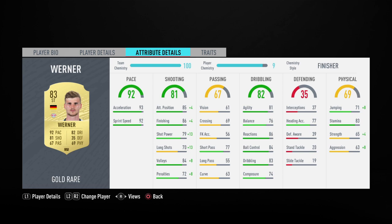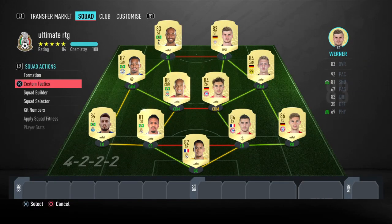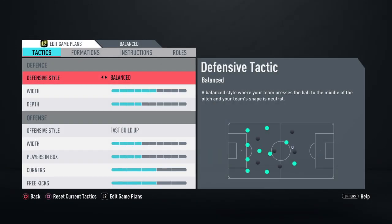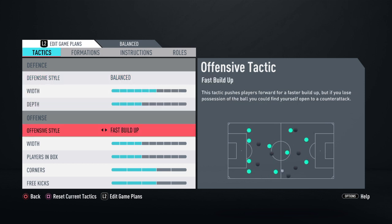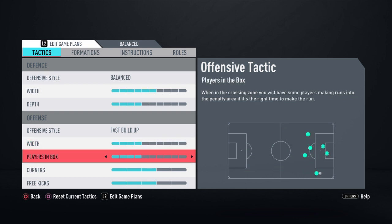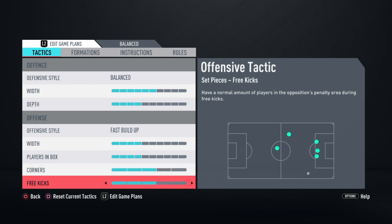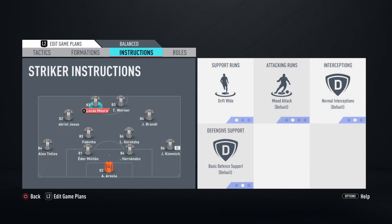That's the squad. Now I'll show you the custom tactics. I use balanced width, depth, fast build-up — that's very important because this team has a lot of speed in it. Players in box — I don't want that many — and the same for free kicks and corners, because we don't want them to break.